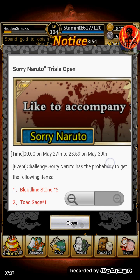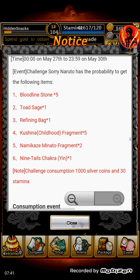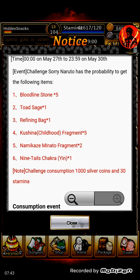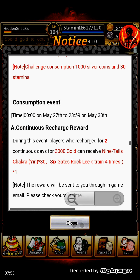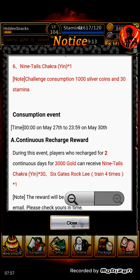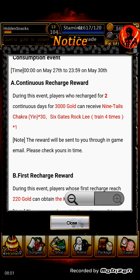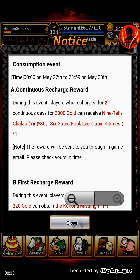So this is the event dungeon. A lot of you should have already seen it from the other ones. As you can see, the Nine Tails Chakra is in there. You can also get Minato fragments, the Kushina Childhood stuff, Toad's Ages, Bloodline stones, and refinement bikes. You have to use 1,000 silver and 30 stamina. These are the consumption events and all that stuff.